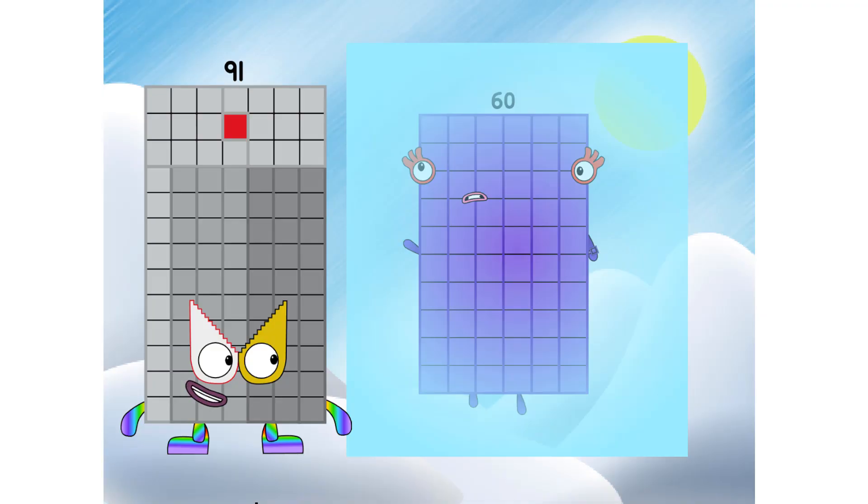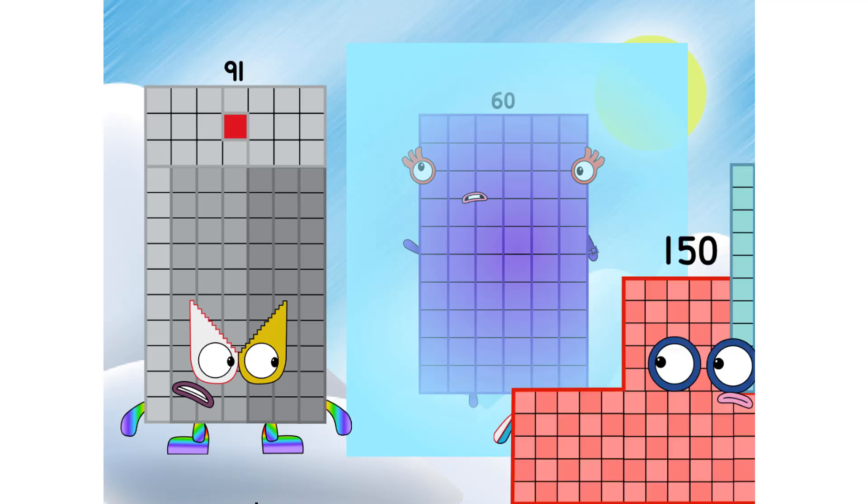Hey, 60? Speak to me. I said speak to me. 91, can't you see? 60 is frozen — she can't speak due to being in an ice cube. But how can we get 120 out of the ice cube? This is a job for step squad.